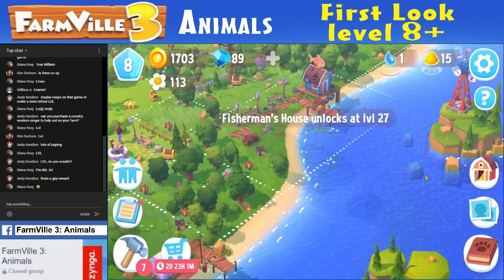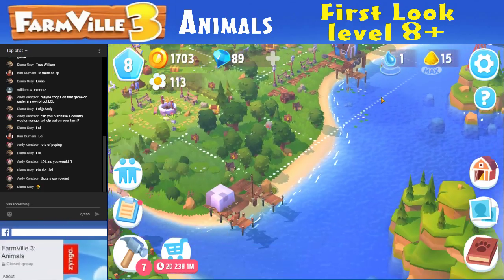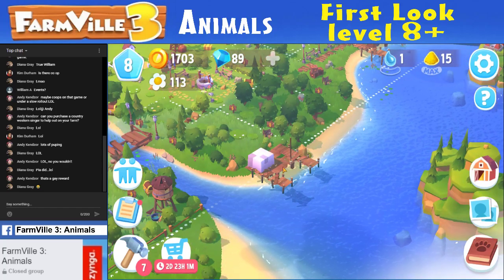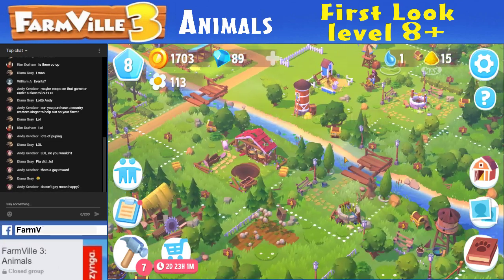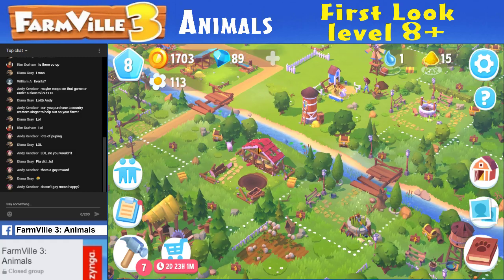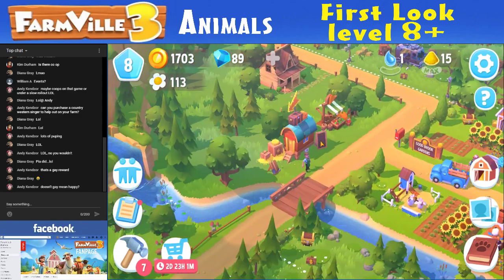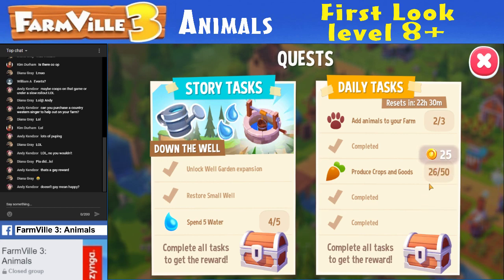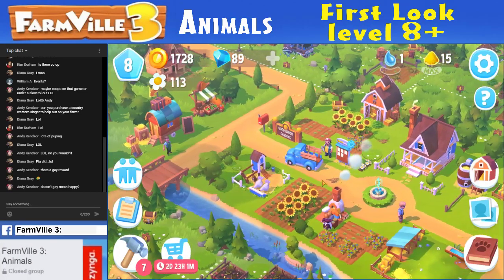Fisherman's house unlocks at level 27. Look at all this stuff over here — I didn't even see this before. This is so Country Escape-ish. There's the Mariner's code. Here's the boat race dock — something's covering it. Harbor, boat harbor. We've got to earn coins, so now we need crops, and adding animals. I could spend one more water to get that storybook thing. We've got to water something.